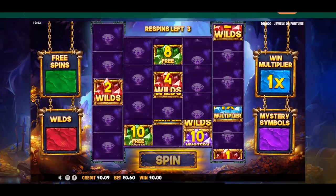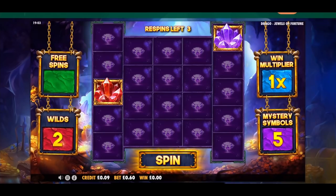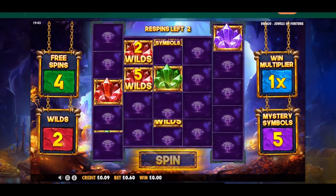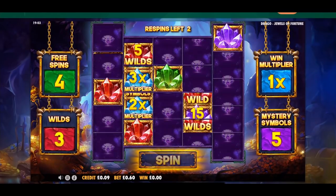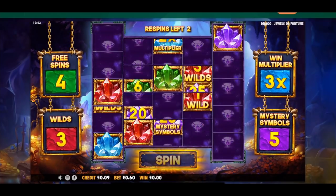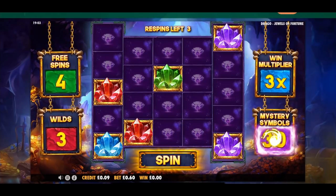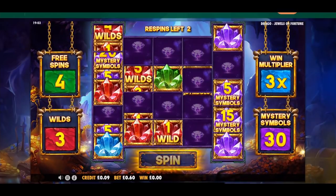This just shows you what the bonus is going to entail in terms of the goodies. I have to press spin every time — manual labour. Here we go, what are we landing? A wild. So three wilds there now. We get that multiplier up, that's good. 25 mystery symbols, so a few more spins wouldn't go amiss.